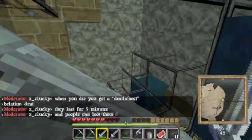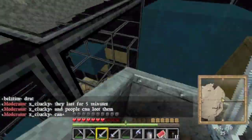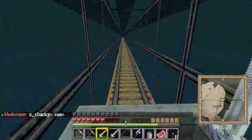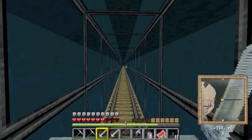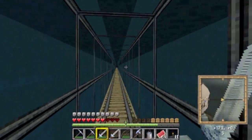She has water here so the Endermen can't teleport, and so you can't bump into them or anything like that. The whole thing's made of glass. And then we've got a giant — probably 250 blocks long — tunnel right here going to the farm.